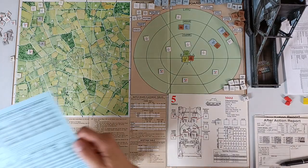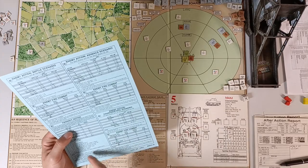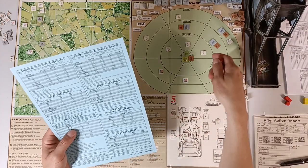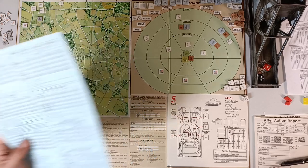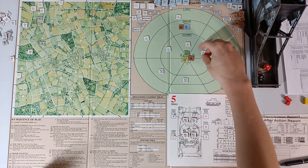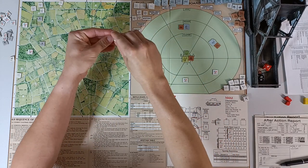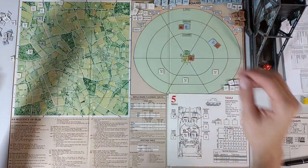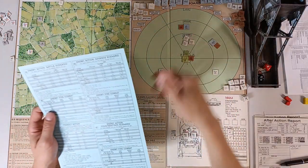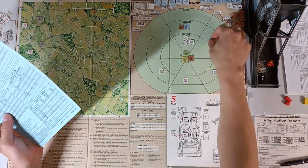Advancing fire against the first truck: 1–60 to take out, with minus 9 for US-controlled sectors making it 1–69. Roll 60 — truck retreats, no VP but we're rid of it. First artillery strike against the second truck: 1–60 to kill, roll 14 — definitely taken out! That's 1 VP. Now the AT gun in the woods: need 1–20, but woods gives minus 3 modifier, so 1–23 to kill. Roll 79 — not a kill.